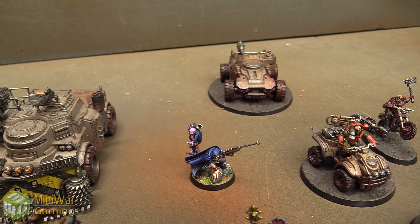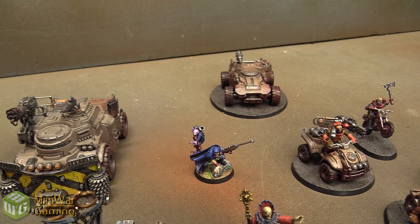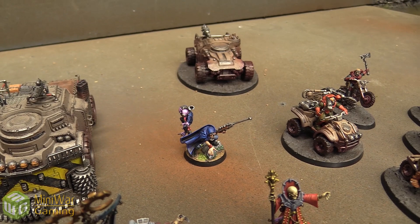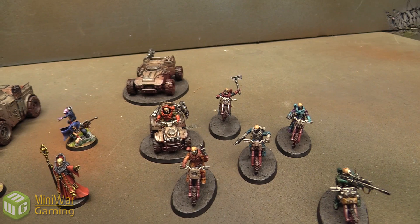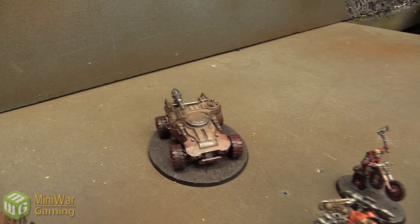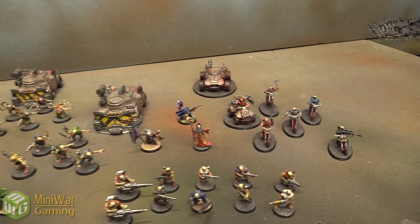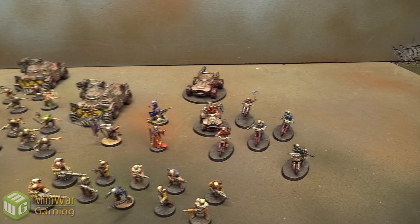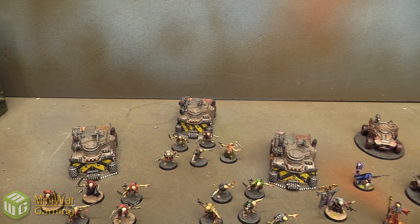The Sanctus can use the 1-3 command point stratagem for free, allowing him to shoot or move when he first arrives. In fast attack we have Atalan Jackals — four bikes and one quad bike armed with auto pistols and improvised weapons, plus a flamer on the quad — and a Ridge Runner with two heavy stubbers and a heavy mining laser. The Jackal Alpha has a rule where in the shooting phase I choose a unit within 36 inches, and all friendly cult units within 6 inches of him get plus one to hit it.